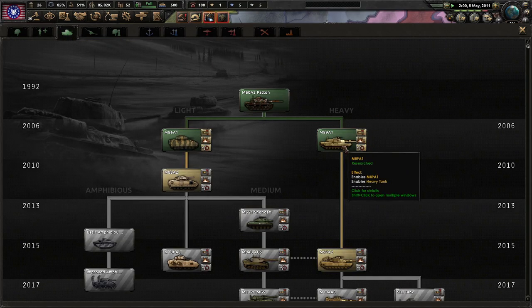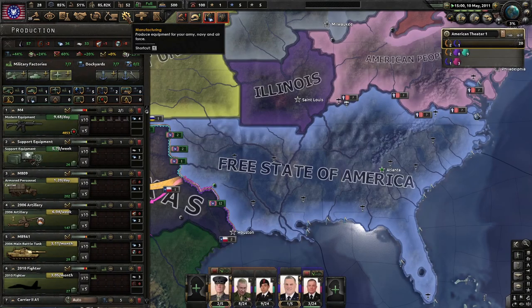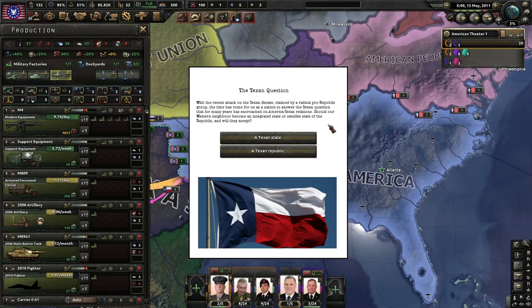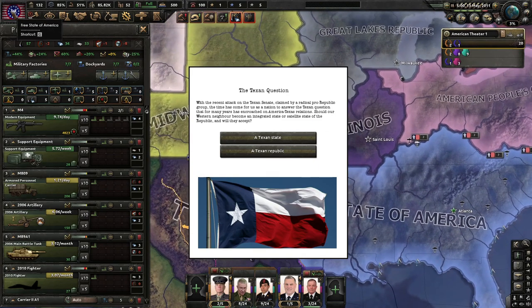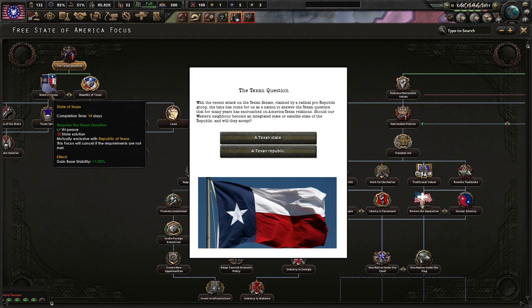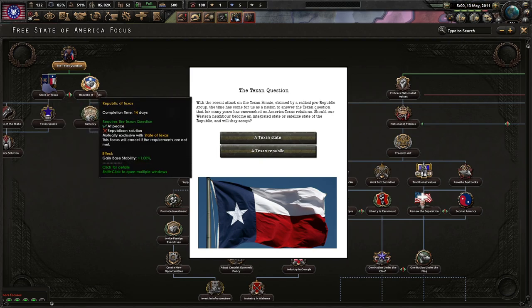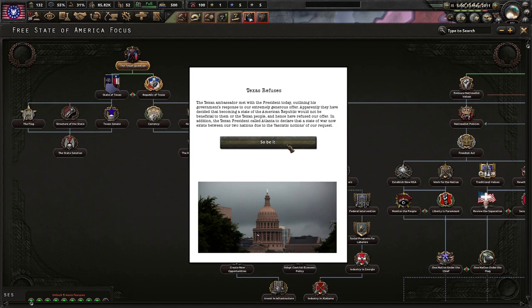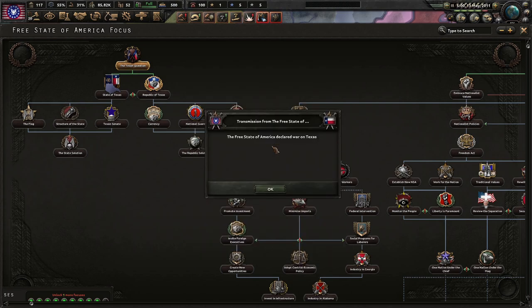We have M89A1s. So what tanks are we using currently? 2006 main battle tanks. The text in question: with the recent attack on the Texan Senate claimed by a radical pro-republic group, the time has come for us as a nation to answer the Texan question — should our Western neighbor become an integrated state or a satellite to the republic, and will they accept? We're not too keen on being a republican here, so I'm gonna go with the Texan state.